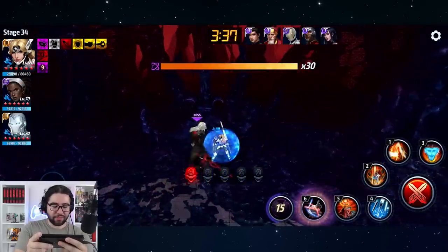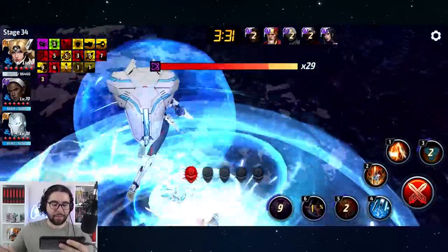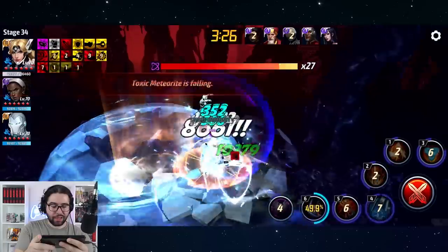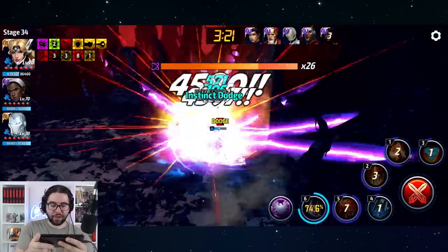You're still going to need to heal sometimes, so sometimes you'll need to hold that fifth skill. But otherwise, if you don't need to hold it, you can basically cancel right into the fourth skill, and with that invincibility you're laughing — you're sitting pretty.